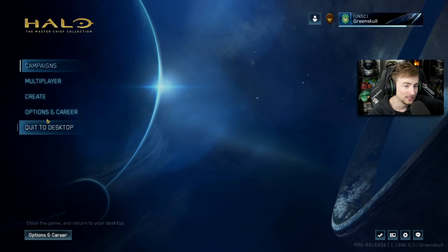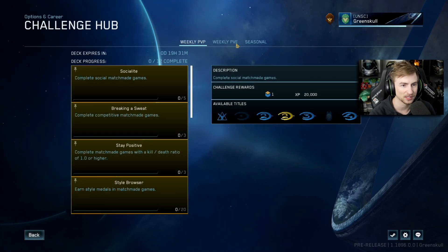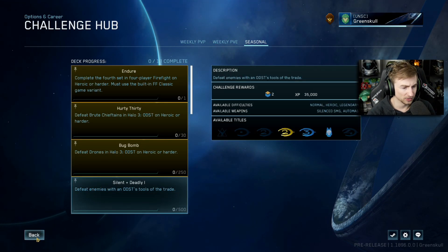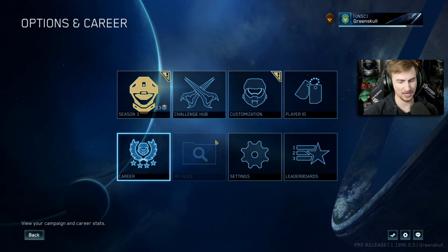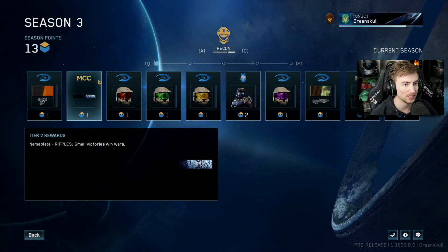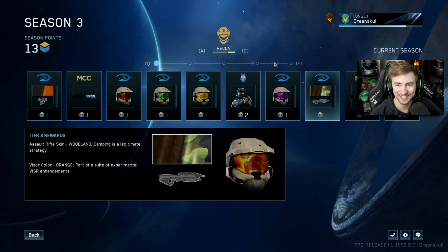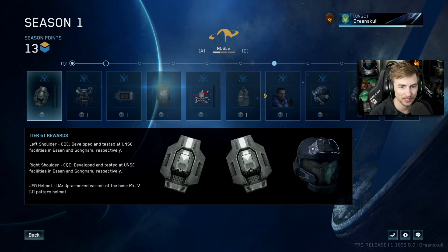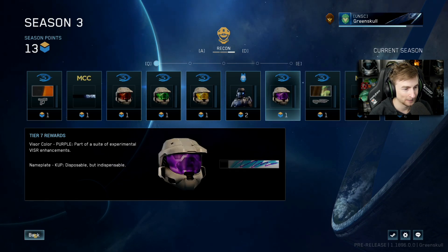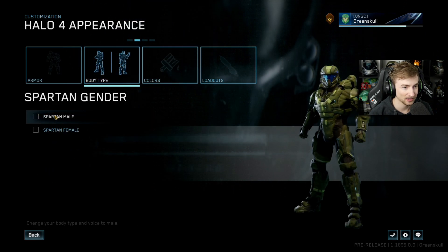I'm going to quickly hop in and see what all the new stuff is. The challenge hub looks mostly the same. I had the wrong keyboard in front of me. This is new — on top of rewards in your season pass, you can now see what game they're for in MCC. That's kind of cool. There's nothing dramatically new to see yet, but it's pretty neat.